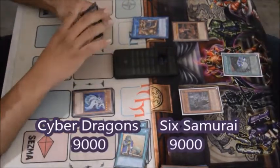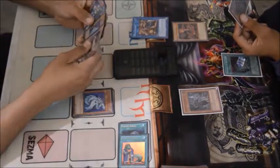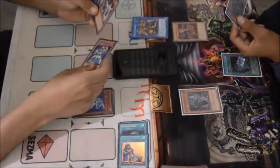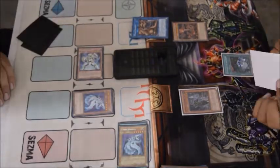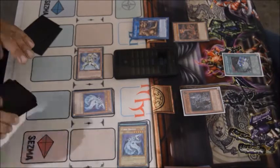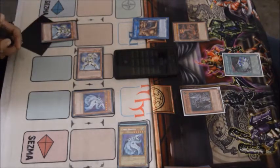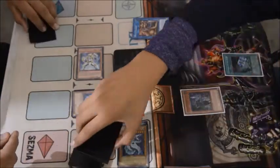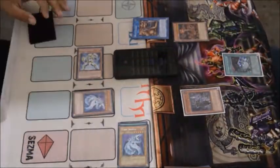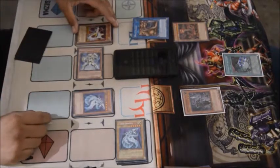I activate Upstart Goblin so we're both at 9000 — even steven. I pitch a Cyber Dragon with Galaxy Soldier since we can bring back Cyber Dragon from the graveyard with Nova's effect. I get my second Galaxy Soldier search. Getting rid of that Shien wasn't necessarily a must, but it definitely helps if I want to go Instant Fusion. The Foolish Burial first got everything started.